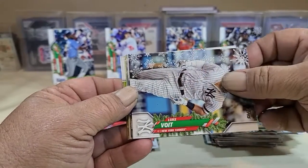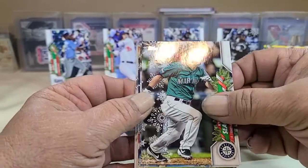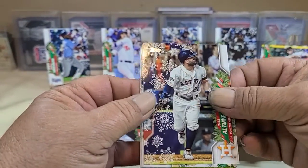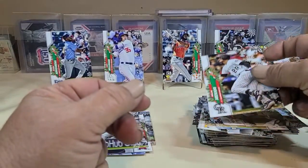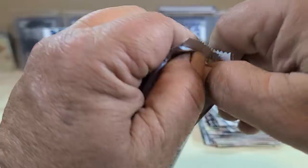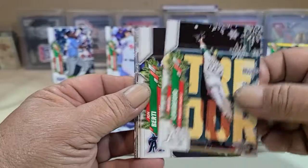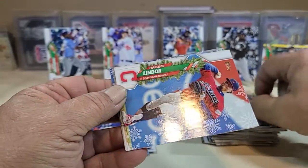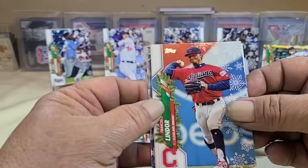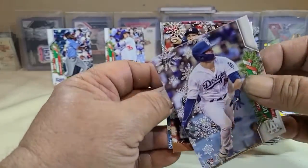Kris Bryant, Luvois, Josh Bell, Sager, Paddack, Stubbs, Freddie Freeman, Arnado. Last pack — there's Vladdy Jr., Zimmerman, Stubbs and Story, Franco. His cards are also going up in value. And Gavin Lux — his card is also going up in value.